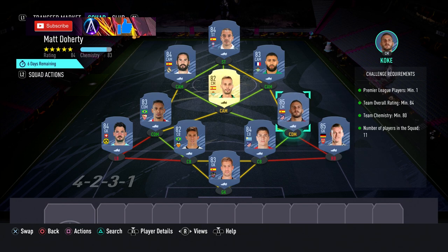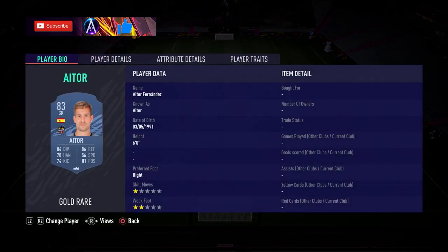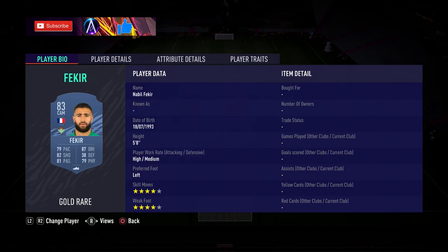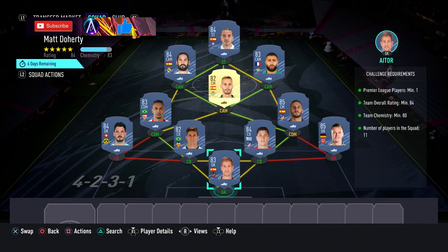They don't need any chemistry — as long as one of these two (the 84 or 85) is a Premier League player, you are golden. The rest of the team is La Liga core — all base cards, no Team of the Week cards, which is lovely. The players are: Ator, Leno, Jimenez, Gabriel Paulista, Burki, Coche, Fernando, Fakir, Canales, Ishko, and Iago Aspas.